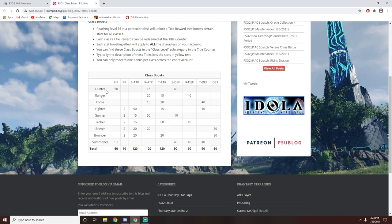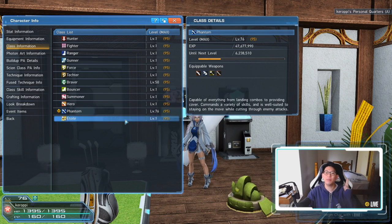Here's a breakdown of all the stat boosts you get when you get each class to level 75. Since the max level is currently 95, it shouldn't be difficult to get all classes to 75, especially if you have silver or gold keys. When you get all these classes to level 75 you'll benefit from: 60 HP, 10 additional PP, 120 additional all attack, 90 additional all defense, and 60 dexterity. It's very important to get all these classes to level 75 as soon as possible because these stats are permanent and apply across all characters on the account.